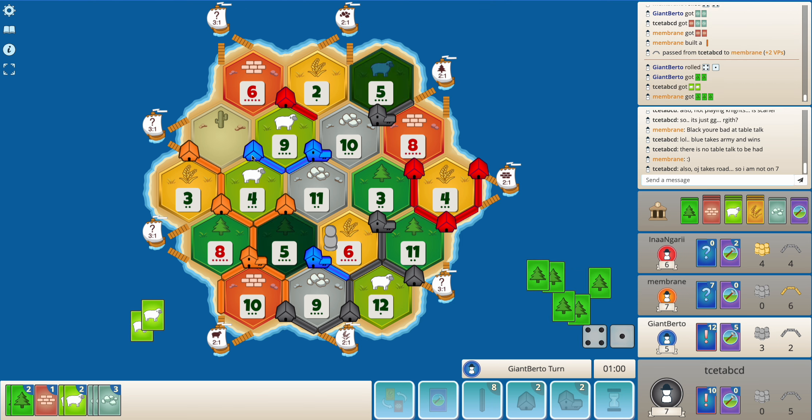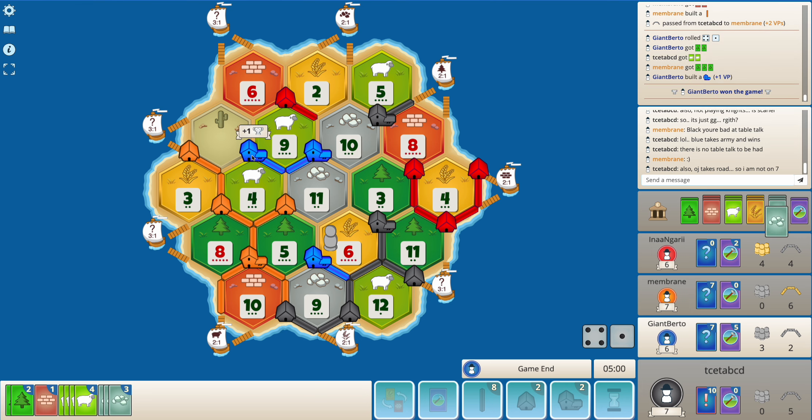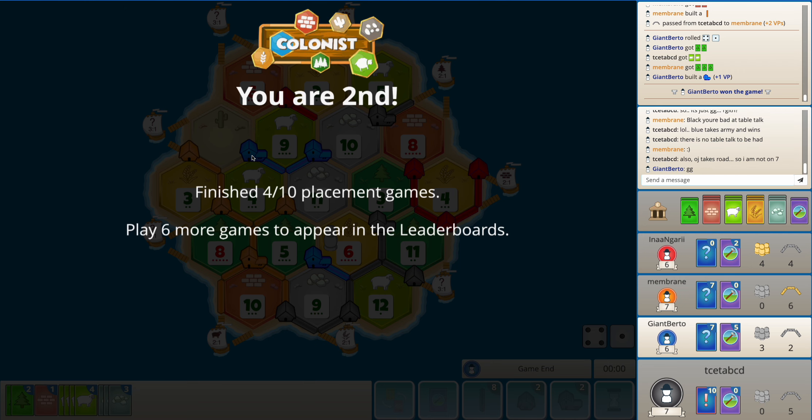As expected, orange does take the longest road. Wow, blue still is not playing a knight, and just wins the game there with 4 VPs.